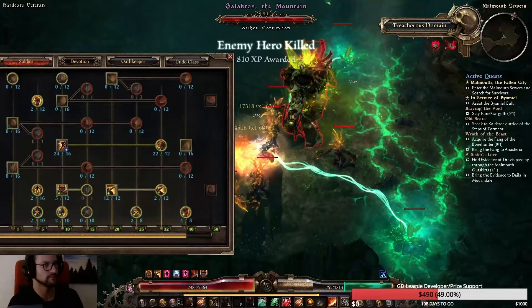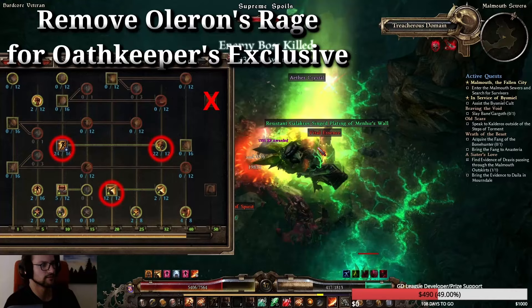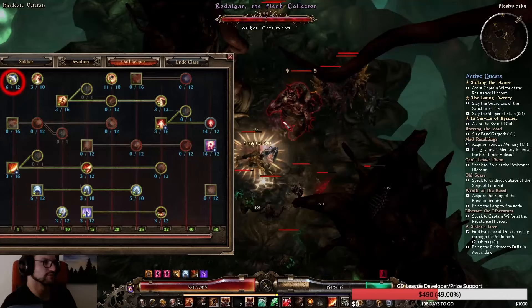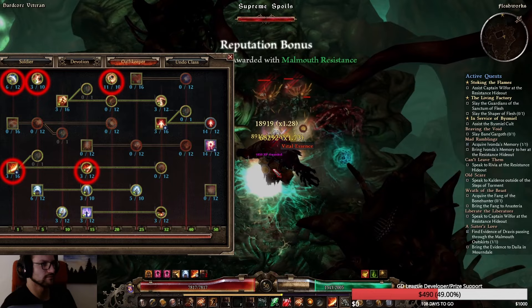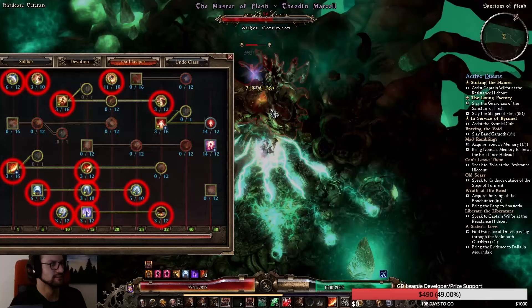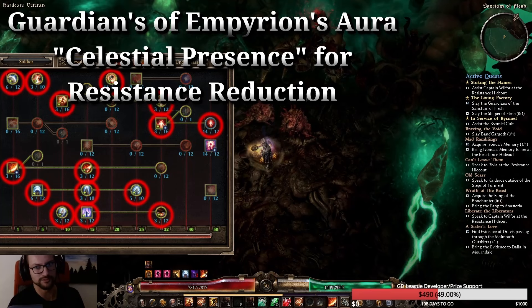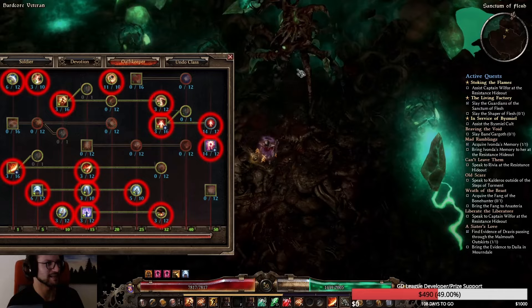For skill point allocation around the end of Normal, after clearing all Normal content, you should have Blitz maxed, Blindside maxed, and a few points in Soldier passives. On the Oathkeeper side you want points in Safeguard, Smite, Shattering Smash, and use Righteous Fervor instead of Cadence as your default attack replacer. Also add points in Presence of Virtue, Resilience, and one point each on Ascension and Clarity of Purpose, plus one point in Vire's Might for mobility. For your exclusive, switch from Oleron's Rage to Divine Mandate for huge crit damage.